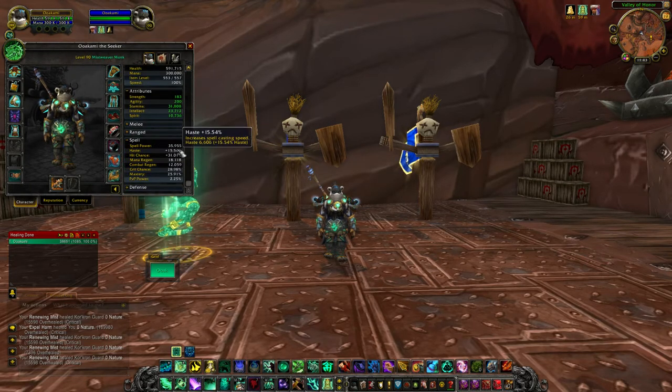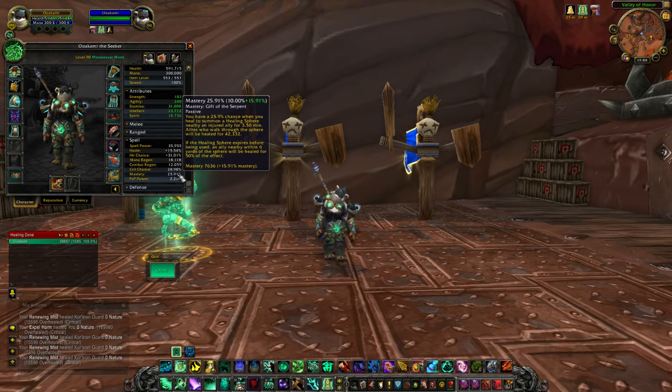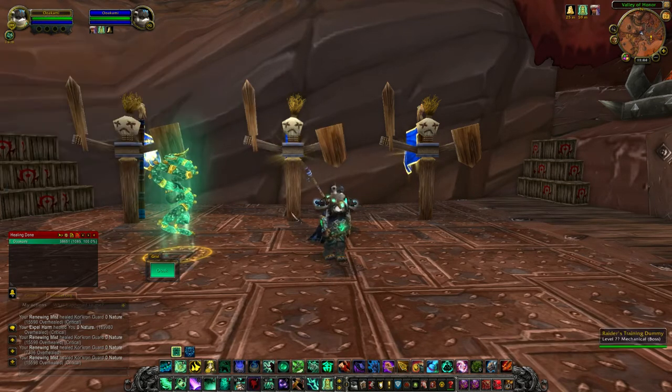Your haste breakpoint is going to be 15.5% or 6,600 haste. That's the maximum breakpoint for haste. Once you reach that cap, you can start reforging out of haste into mastery. Mastery is pretty good because it drops healing spheres that heal nearby injured allies whenever they walk over them.